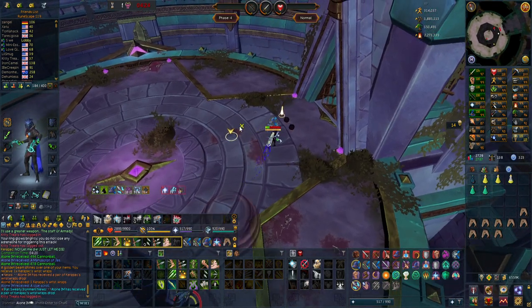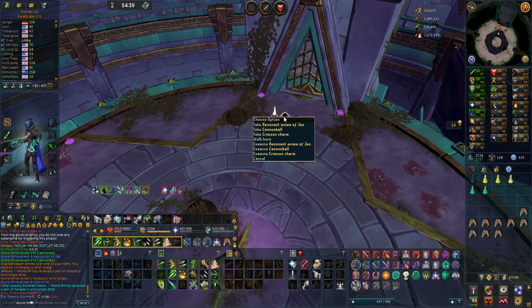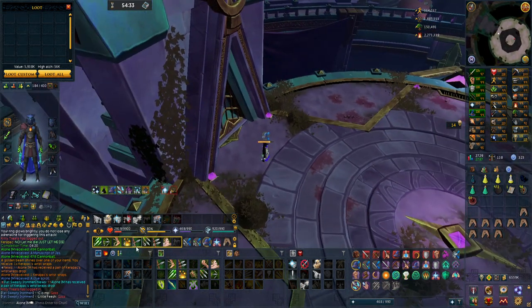Another two manuscripts in one drop — that's 1.7 million from a single kill! On kill number 52 I got the Carapax Wrist Wraps, the Tier 85 Magic Gloves. I'm so excited to try these out right now.